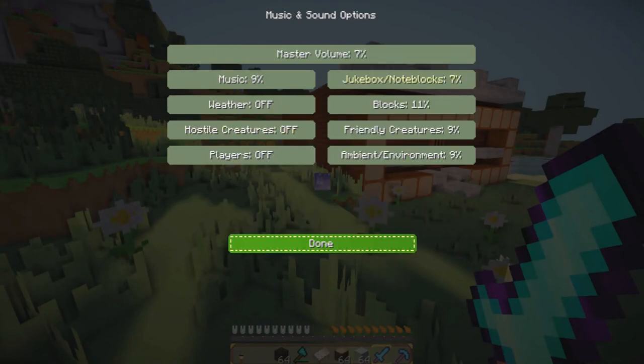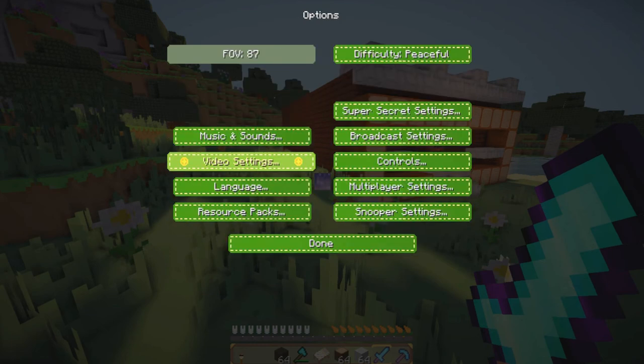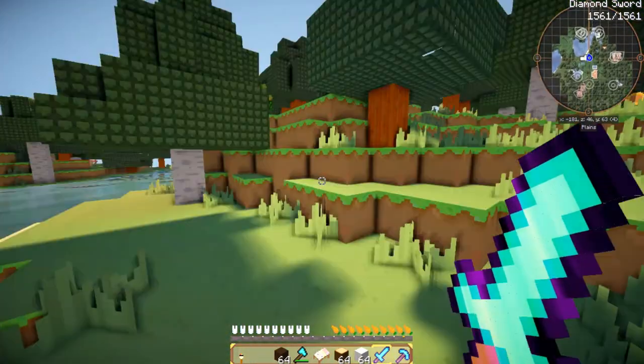My music and sounds — I think this helps. I have my master volume on 7. Everything is really low: 7 for Jukebox and Note Blocks, Blocks at 11, Friendly Creatures at 9, ambient environment at 9%, music at 9%, weather off, hostile creatures off, and players off. I don't really have anything very high on anything, and I think that really helps.